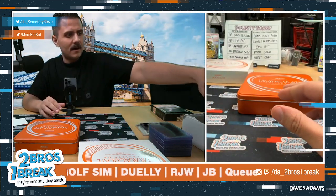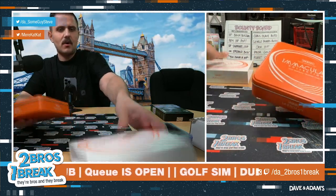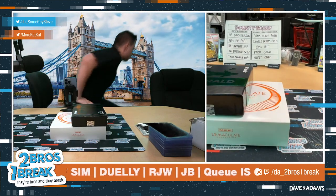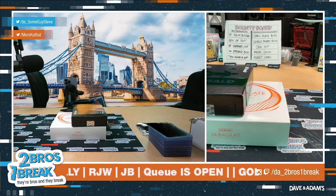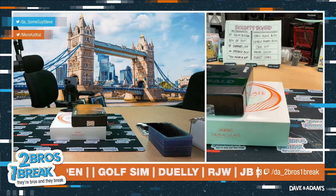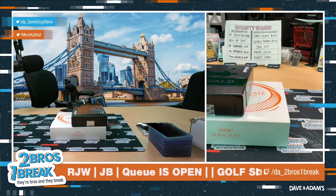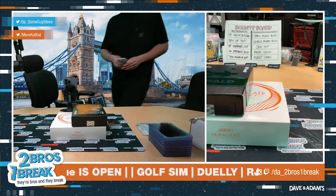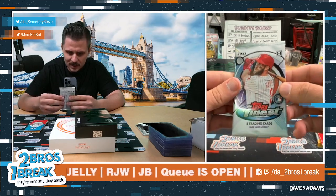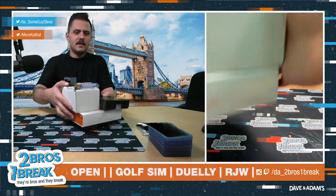Not a bad box at all, man — not a bad box at all. Sick hit out of Emerald, great box of Immaculate — we love it. And you hit a bounty with the Emerald! We got some 2022 Optic, 2022 Topps Chrome Platinum hobby, and 2023 Topps Finest hobby going home with your order, Golf Sim. Appreciate you brother, hope you enjoyed that break — cheers!